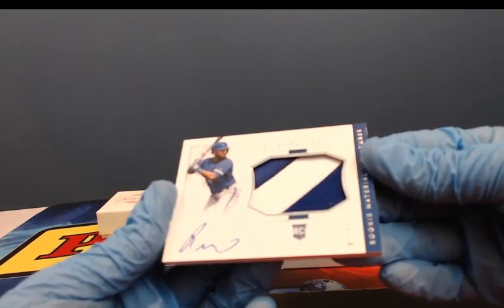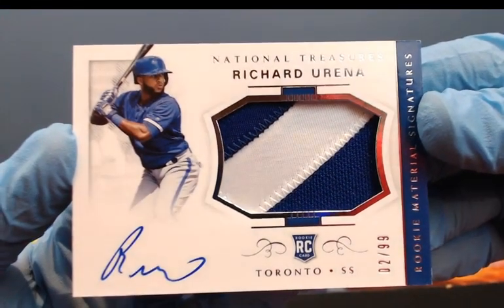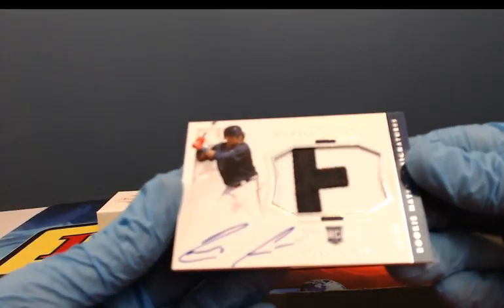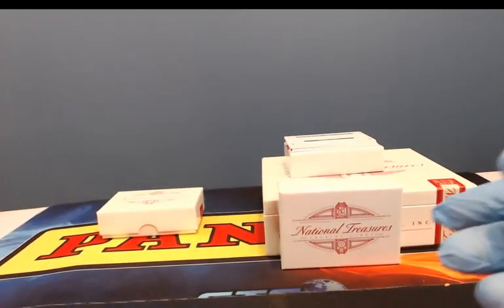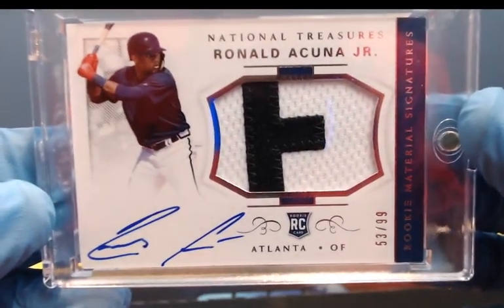Big one coming up. We've got 2 of 99 two-color patch — Richard Urena, Rookie Materials Signatures. This is box three and the fourth one's right here. Looks like a pretty big book — going out to the Ronald Acuna Jr. spot, 53 of 99, two-color patch auto. Boom. Nice hit. Acuna Matata!